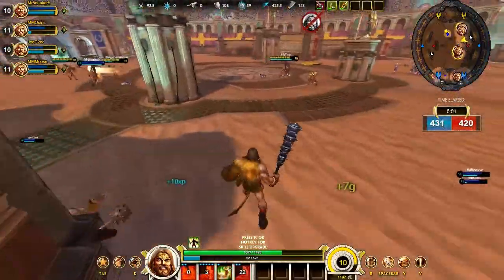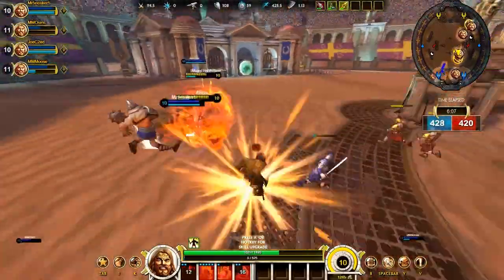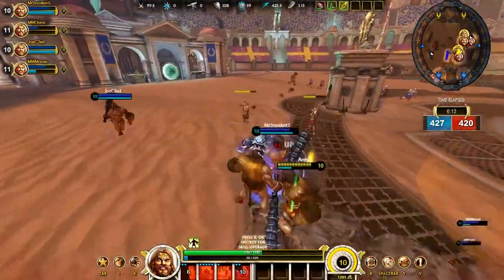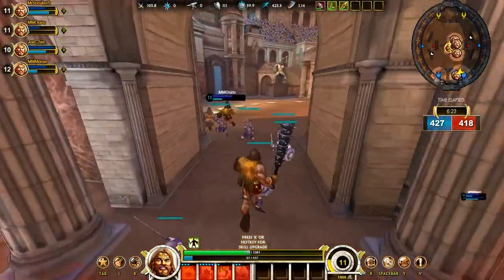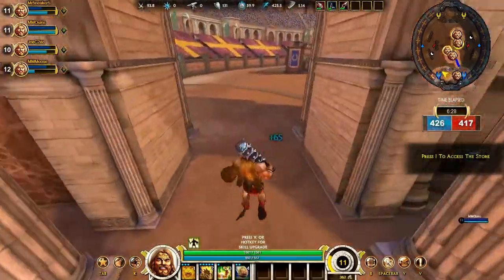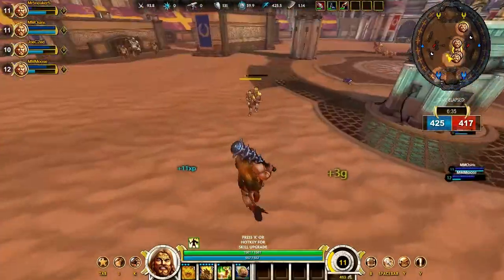If you run out at the correct moment — which is not that hard to judge — you should never get killed, at least not in the early game. In the late game we will see that people are so fat that they can practically five-shot me and it becomes hard to get out. But up until that point, nothing really happens.